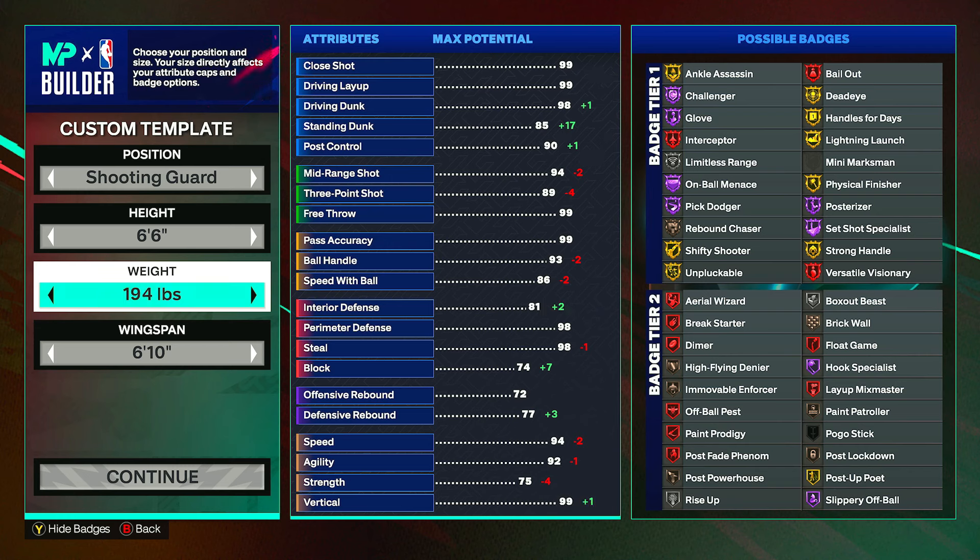Strength can go up to a 73, which will give physical finisher, strong handles, box out beast, and movable enforcer onto bronze. Then put your remaining attributes into vertical to get it to a 75, which gets posterizer and aerial wizard up.